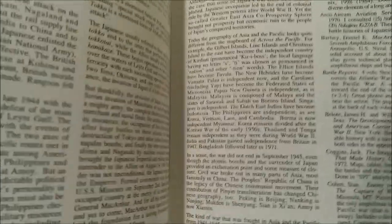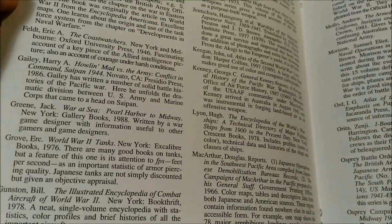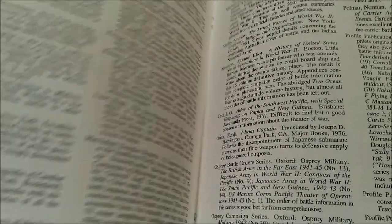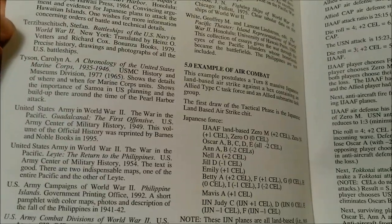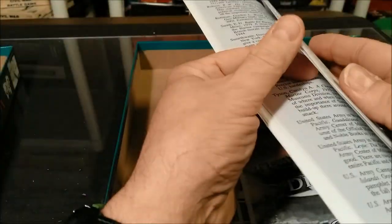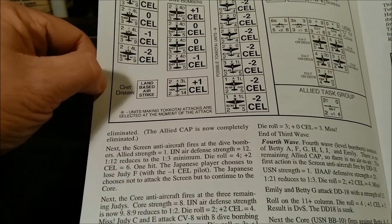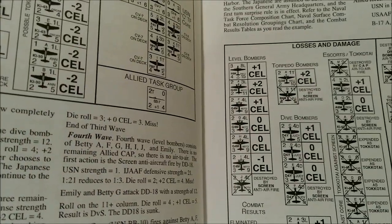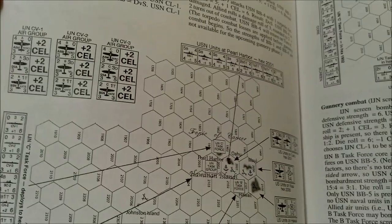We have the bibliography, which looks like it spans about four pages — many different sources. Then we have examples of air combat — the text is on one page and the graphics are on the next. Then we have the comprehensive examples of naval combat and more examples of play, which is good. I always like to have examples of play in a rule book.